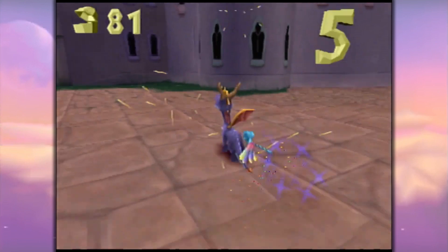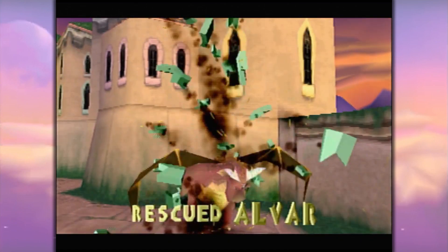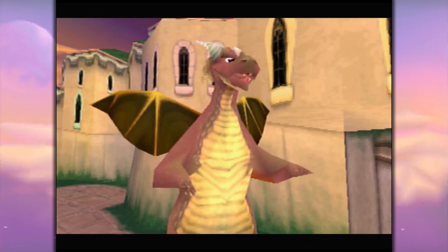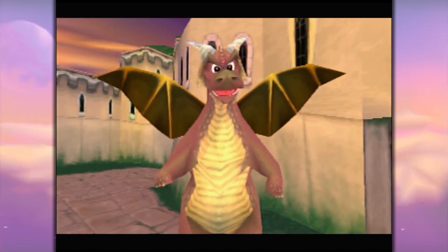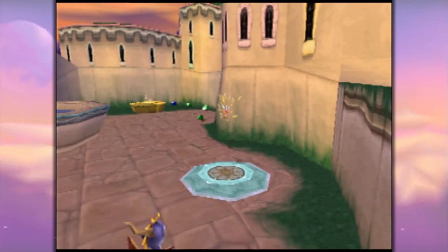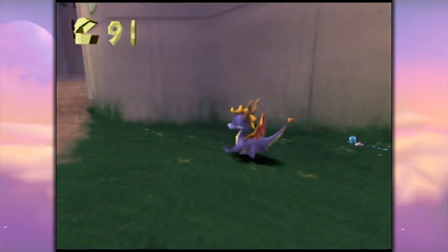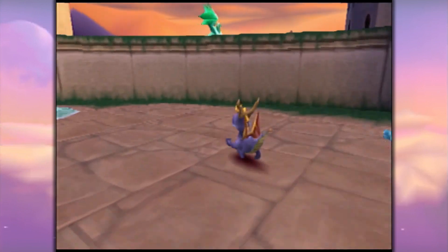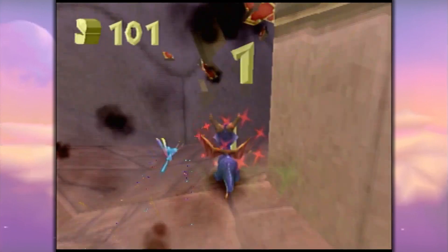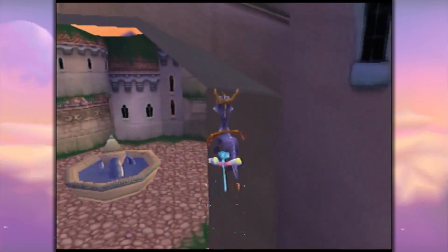Spyro, did you see a man dressed in blue running around here? He's a thief, and he's stolen a dragon egg. You've got to track him down and get that egg. I will rescue that dragon egg when I get around to it. Maybe there is one in every level? Is there a dragon egg in every level? I don't recall that being the case. It can't be the case, because I've beaten two levels and I only have one dragon egg, so I guess they're just scattered all over the place.